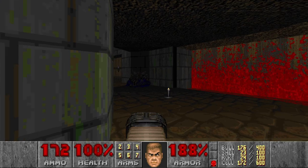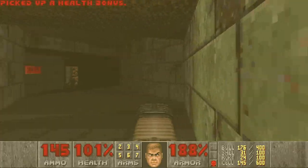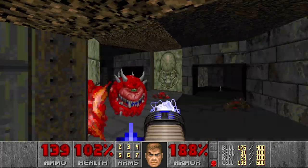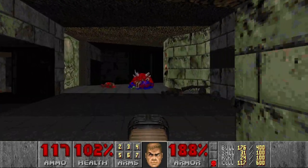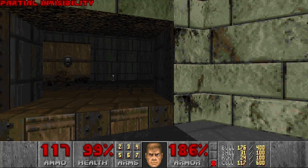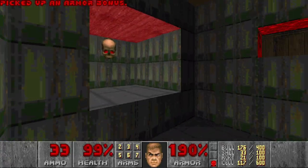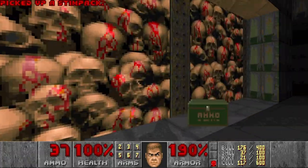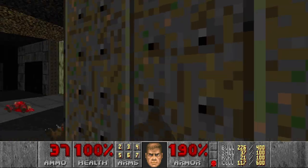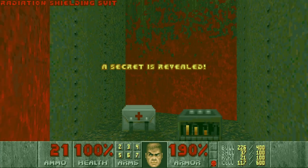Now we can move on. Let's plasma these guys — not that you need the BFG in this level. There was another secret section over there. Let's try again. Here we can grab the partial invisibility for the secret. Let's not catch any projectiles. Now we are in this room. I still haven't grabbed the blue key — let's go grab it. And don't forget about this secret — it's another radiation suit with some plasma, very much needed.